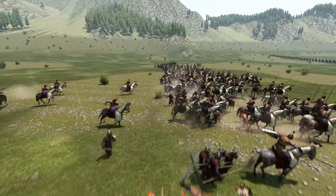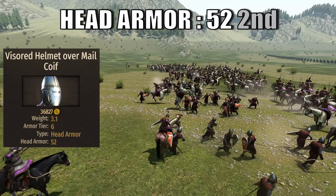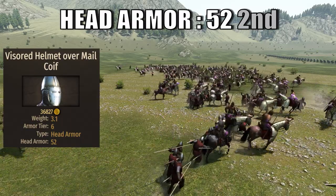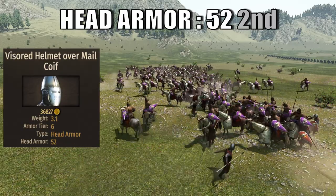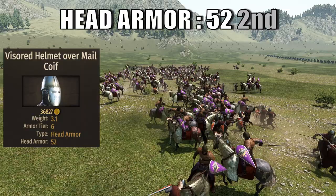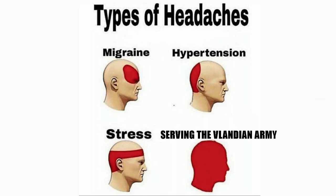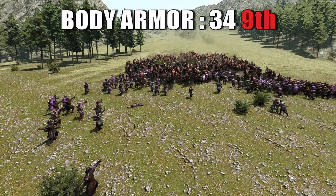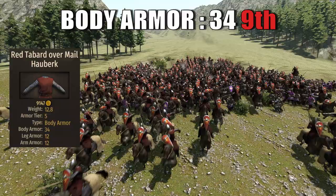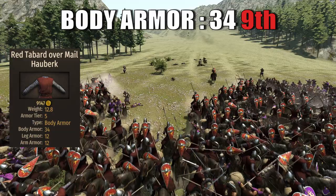In the case of the Vanguard, it brings a very good 50 head armor, brought by the wizard helmet over-male coif. Not only is it a good piece of armor but it looks cool too, ranking the Vanguard tied in second place among cavalry units and third overall. Their body armor, however, is just 34, brought by the red tabard over-male hauberk. This ranks the unit last among cavalry and 28th overall.